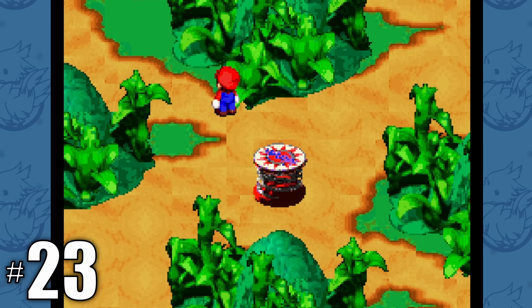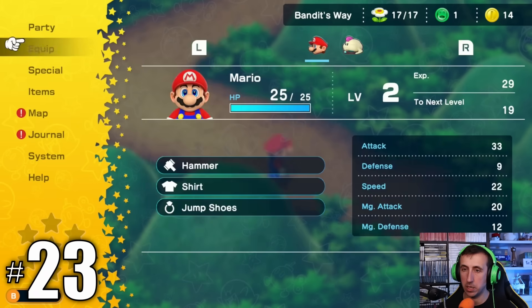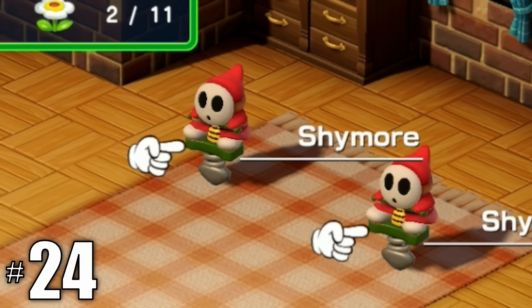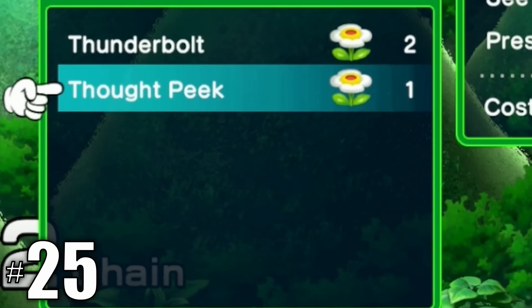There's now no trampoline at the end of Bandit's Way because you can now go to the map in the menu to fast travel to any location you've previously visited, which is awesome. Shysters are now called Shymores.